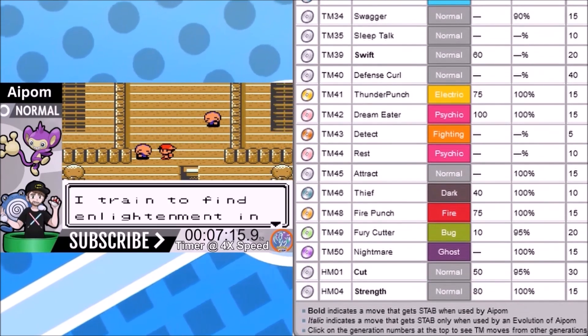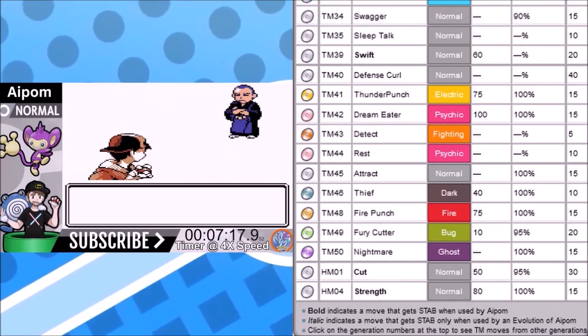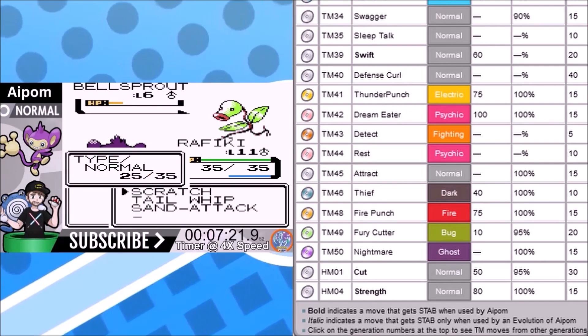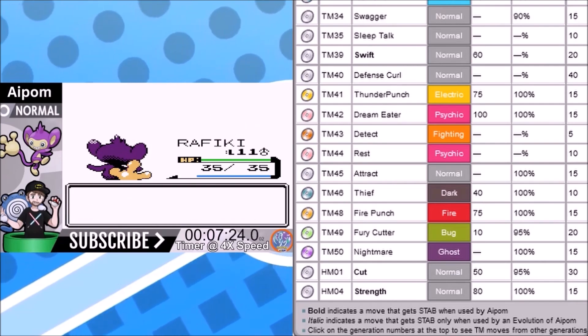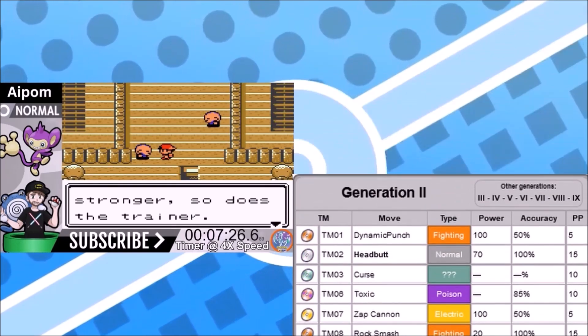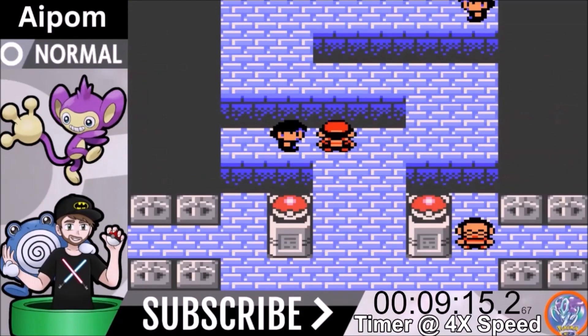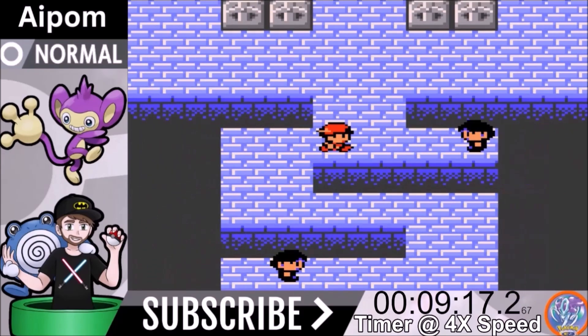Defense Curl, Dream Eater, Detect, Rest, Attract, Thief, Fury Cutter, Nightmare, Cut, and Strength will not be used in this playthrough. We could have used Fury Cutter instead of Mud Slap, but those Pokemon are weak to ground moves so that's the route we're going. We have a lot of moves available but won't use most of them — it just doesn't make sense.